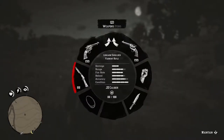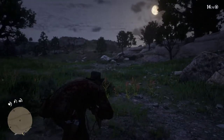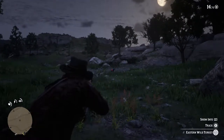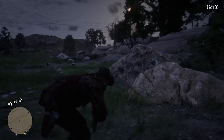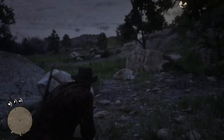Over here we have a turkey. I already have my varmint rifle out. I'm going to try to get closer without sending it off. It's not popping up, actually. I'm going to try to go around so my stench isn't going toward him. I can study that real quick — I'm going to try to do that real quick because I haven't seen that yet, apparently.